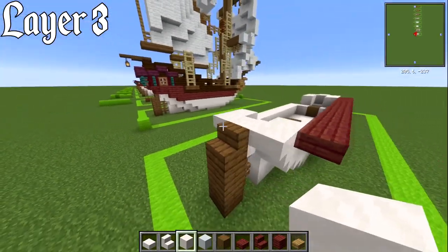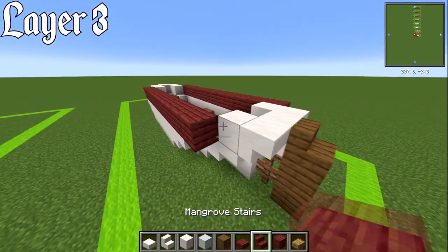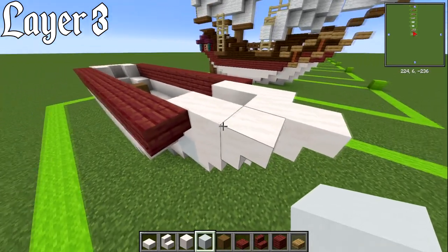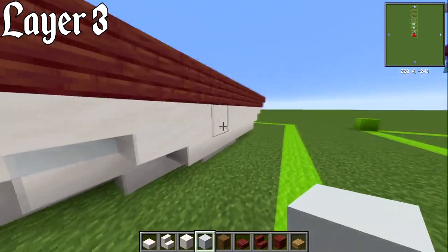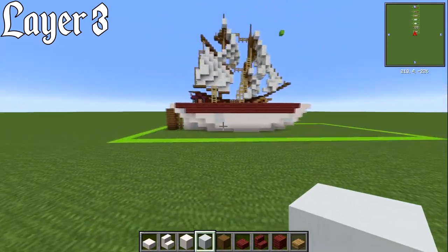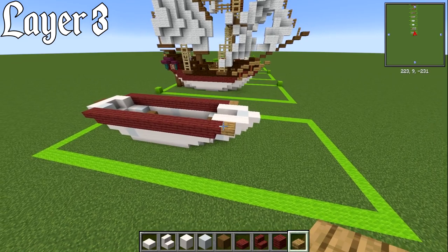Switch back to smooth quartz, place a block on the last layer, then an upside-down stair. Where we've got the rudder, place a normal block, and on the other side an upside-down stair and normal block. Do the same on the other side — upside-down mangrove stair first, 11 blocks, then a slab. Now with your white concrete, every so often just replace one of the blocks to give it a bit of texture. Then with your oak slab, have an oak slab right on the front on the side of those two.